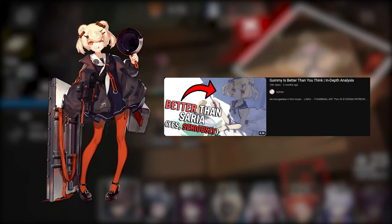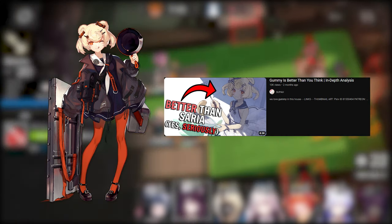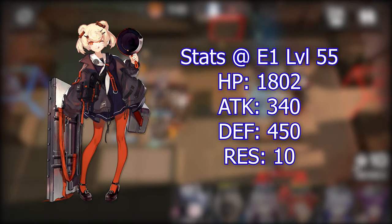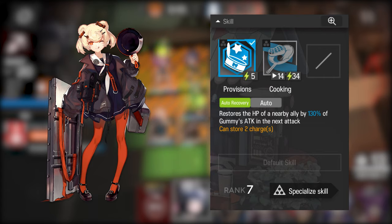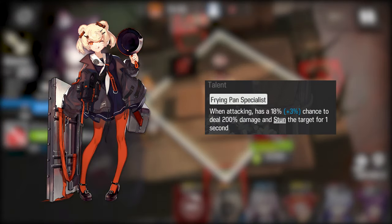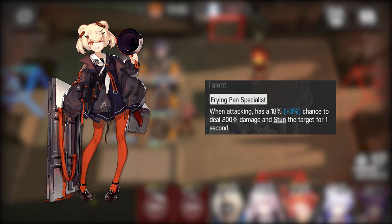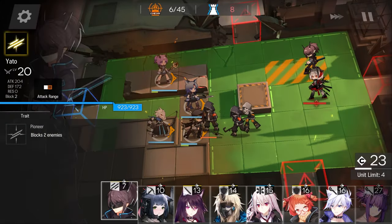Gummy has the good guardian defender skill that we want. What really sets her apart is that stun chance, which really aids her survivability against enemies with huge attack but a slow attack interval. Speaking of stuns, Click is a mech-accord caster worthy of a spot on this list.